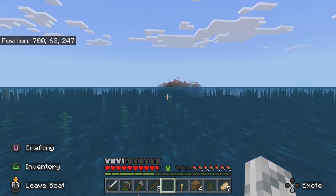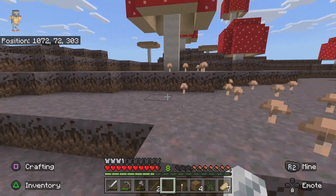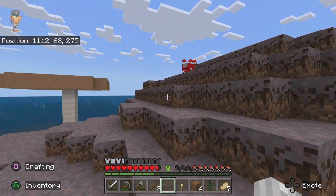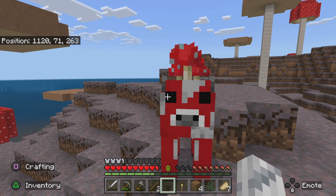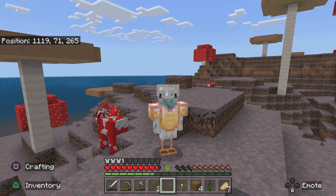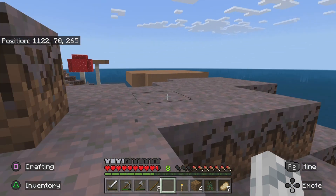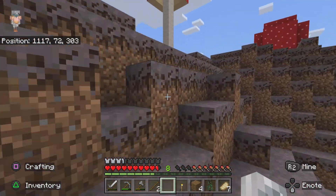We found a mushroom biome! Right, this is epic. Where are the mooshrooms? Come on, there has to be a mooshroom here — I'm gonna be so disappointed if there's none. Mooshroom, yay! Hello! Oh, he's adorable — look at him! Hold on, I need to take a photo with him. I don't think they like me. That was weird — it came through my headphones because he's right next to me. Oh my god, they're epic — best place ever, I love it!